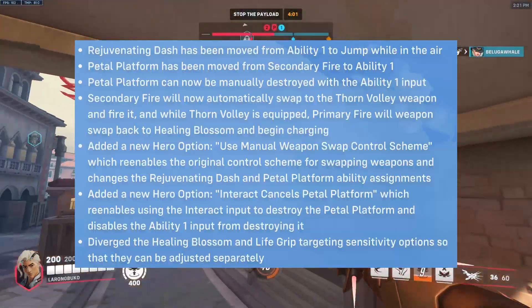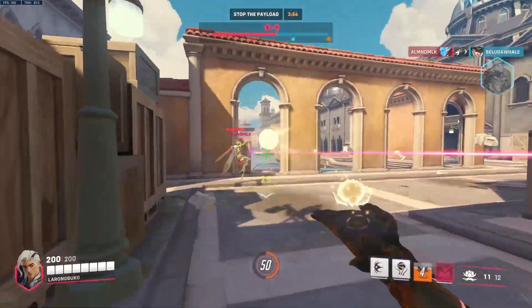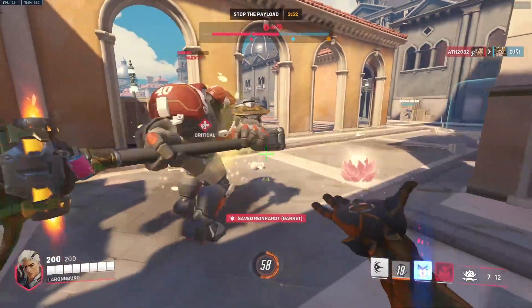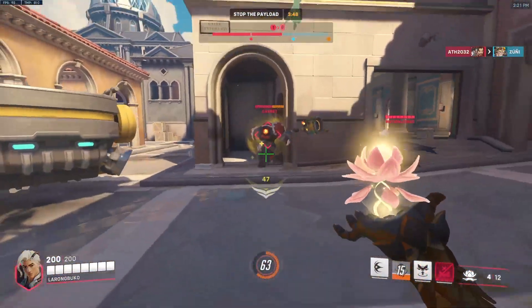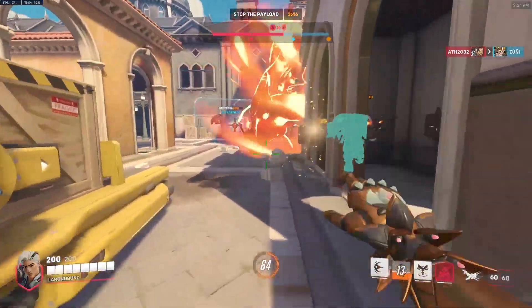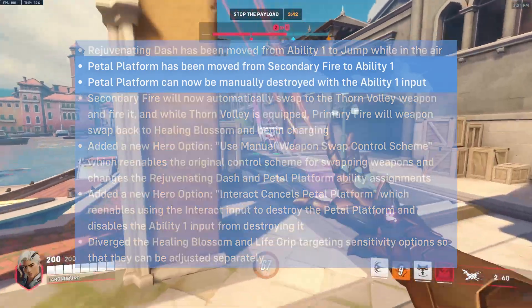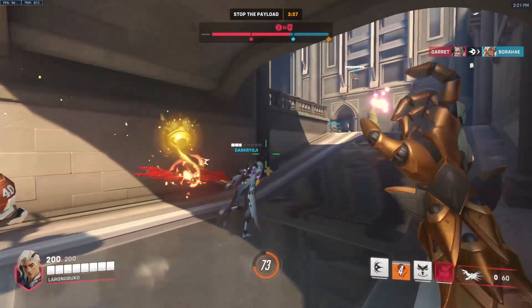The other change they did is with his petal platform. It has now been moved to the ability 1 button — that's basically the shift button by default on PC — and now you can use the same button to cancel it once it's cast. This is such a great change. It didn't make sense to be mapped to the interact button; you could have accidentally canceled your platform if you just used something like Symmetra's teleporter. But now since it's moved to ability 1, it feels more natural, and the interact button can just be left alone as the interact button.